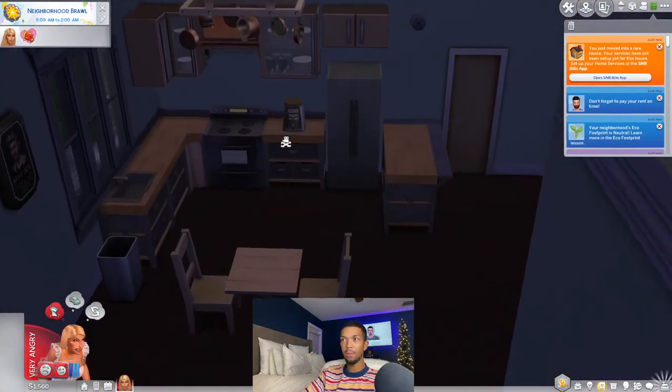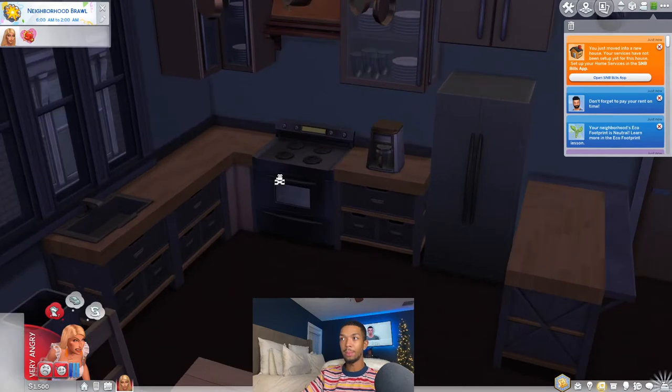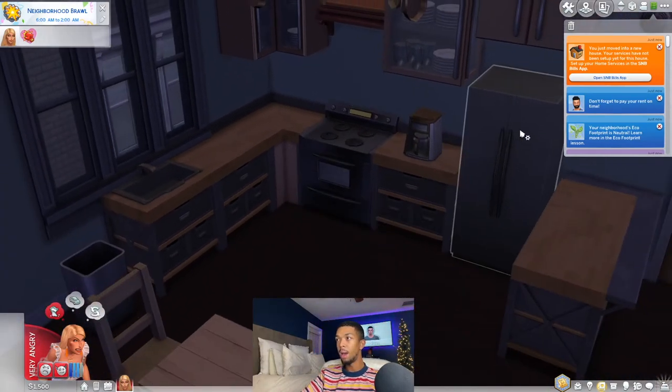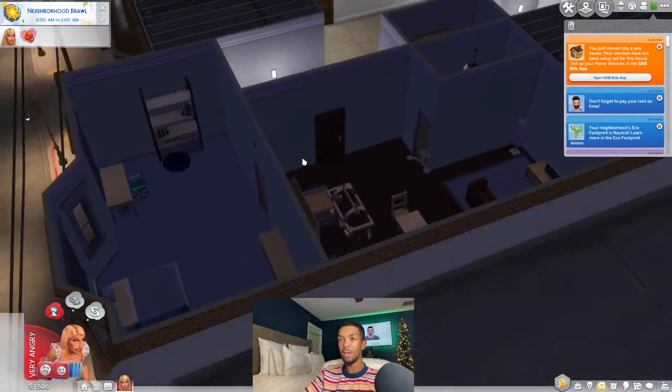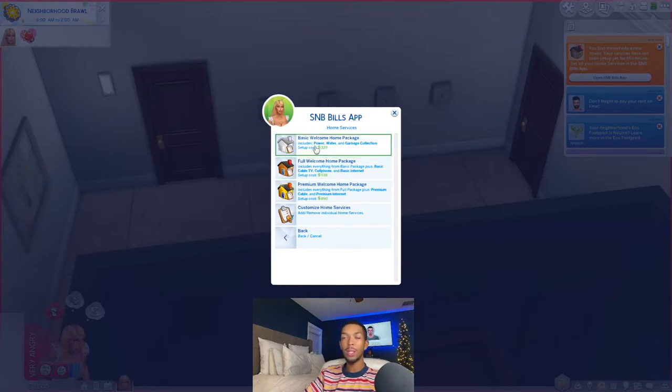It's very realistic — like when I move into apartments and homes, you have to set up your electricity and your Wi-Fi and stuff. So if we come in here, we literally can't use anything. We can have a quick meal but we can't make coffee, everything is off even the water. If we go ahead and show the bills information, you want to set up your home services — and you actually have packages now. This is new. I took the bills app out of my game for a while when Eco Lifestyle came out and I'm really glad I got it back.